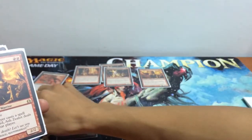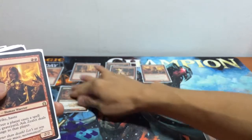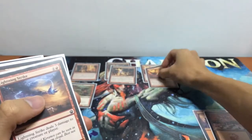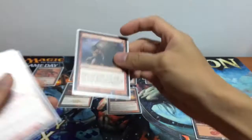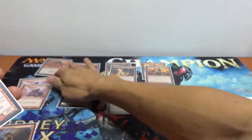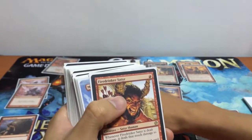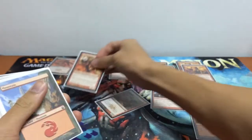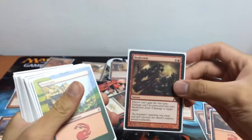My 1-drops are on the left, followed by my 2-drops. I don't think I have any 3-drops, so this deck curves out at converted mana cost 2. We have a bunch of lands, some Titan Strengths, Fire Drinker Sator, more mountains, Lightning Strike, and Skullcrack.